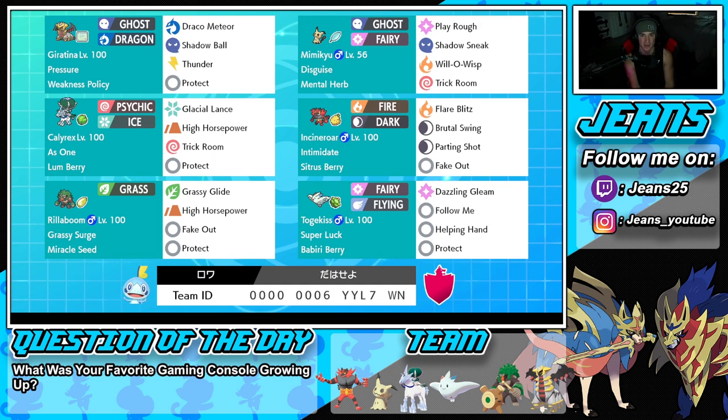Starting off in the top left corner with the one and only Giratina — probably the most underused restricted mon in this whole game. You never see Giratina, especially in this form; you see the Origin Form a bit more. It has Pressure as its ability, rocking Weakness Policy as the item. Once that procs it's going to hit like a truck. Moves are Draco Meteor and Shadow Ball for STAB, Thunder for coverage, and Protect.